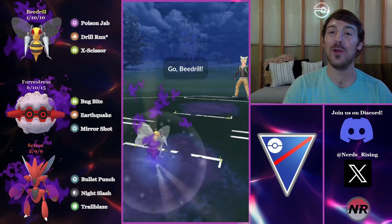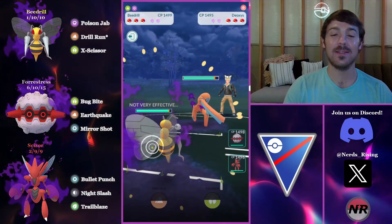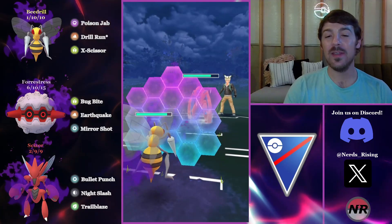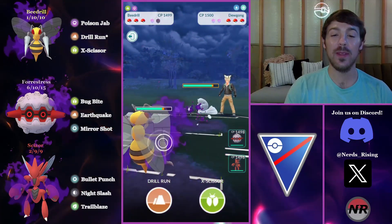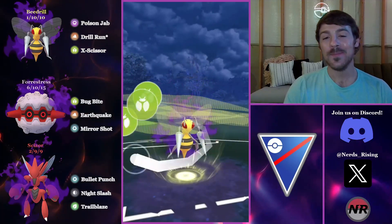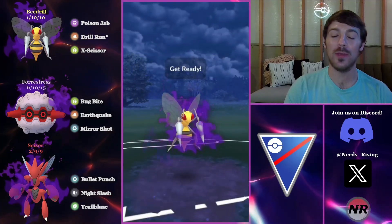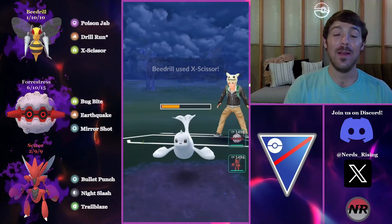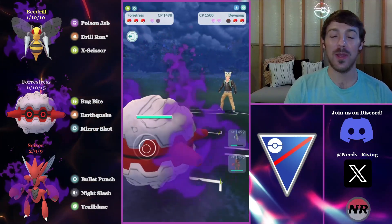That was my first battle with the team — I could not believe I won that. We pick up a Defense Deoxys lead in the next battle, a pretty nice lead for us. They Psycho Boost and dip, we do have to shield, and they bring in a Dewgong. Dewgong is incredibly bulky so you really don't want to switch directly into it, so I chip them instead.